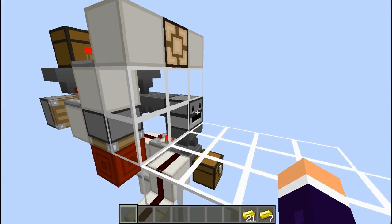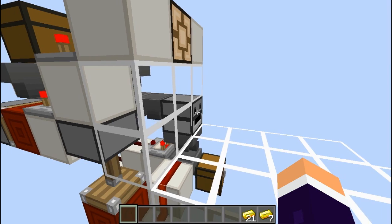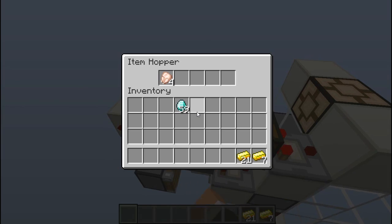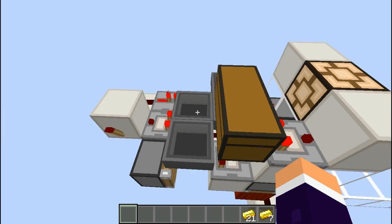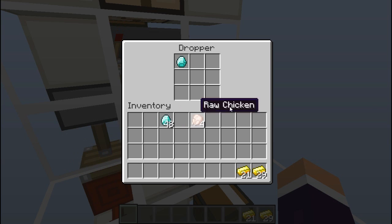If I just put one diamond in you'll be able to see the pulse lengthener working — they go from side to side. This can be customised, so if I put eight items in here, that should give us 15 items. If I just put another diamond in, it should give us 15 of that item because there were eight items in there. This will work again — if I put in two items it will give us 30, and so forth.